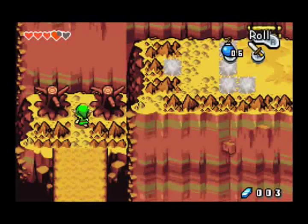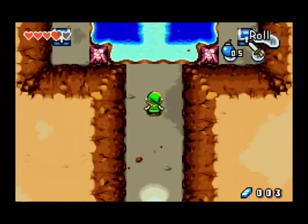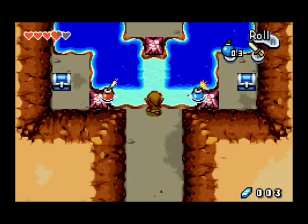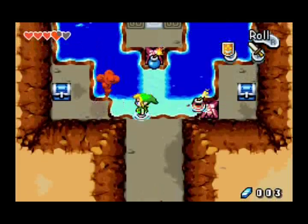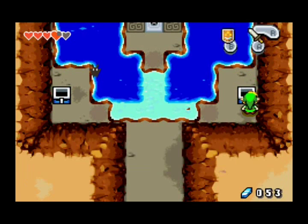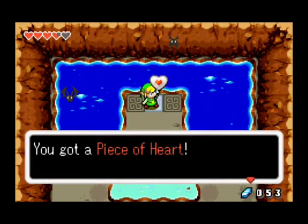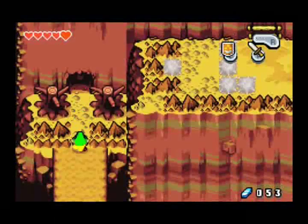This doesn't look suspicious at all. Just placing that bomb there, just for fun — no real reason. Oh, maybe there was a reason. A little treasure trove here. Sadly, now we're just about out of bombs. A kinstone piece — we'll make good use of that soon. 50 rupees, hey, always good. And to top it all off, a piece of heart. That's a really nice little room there, I like it.